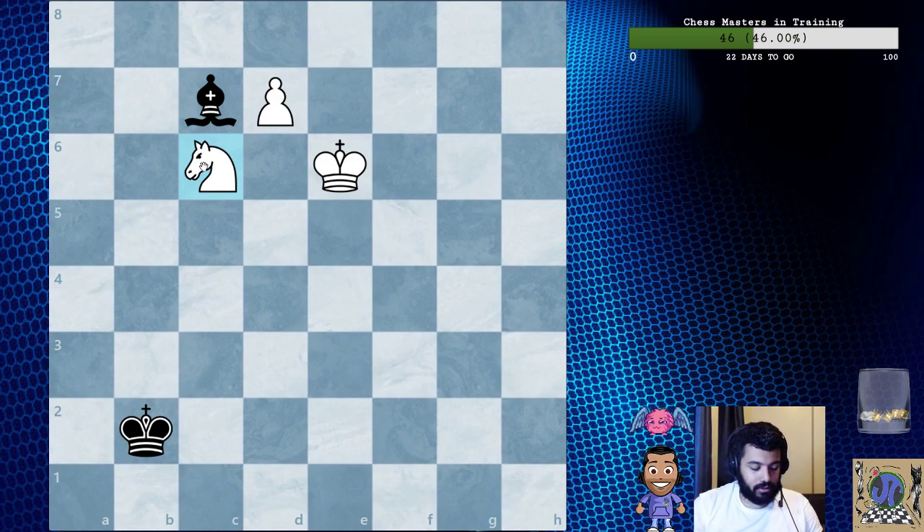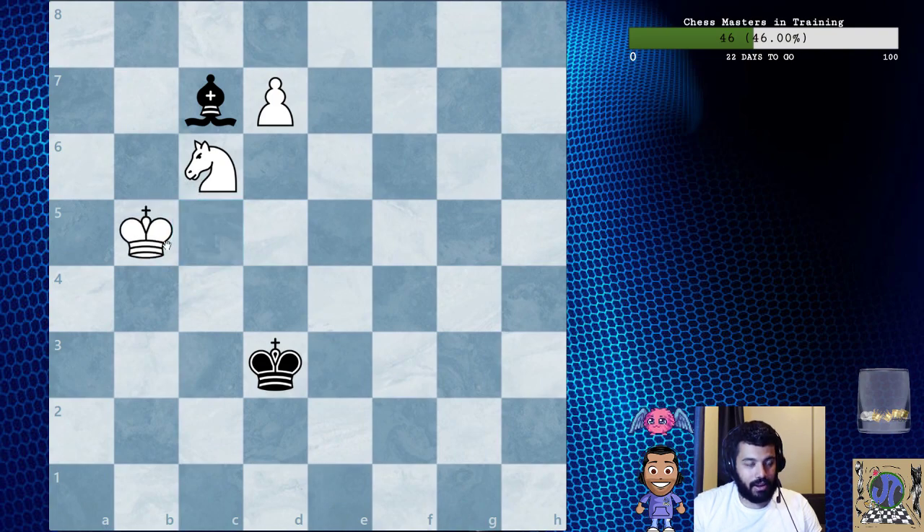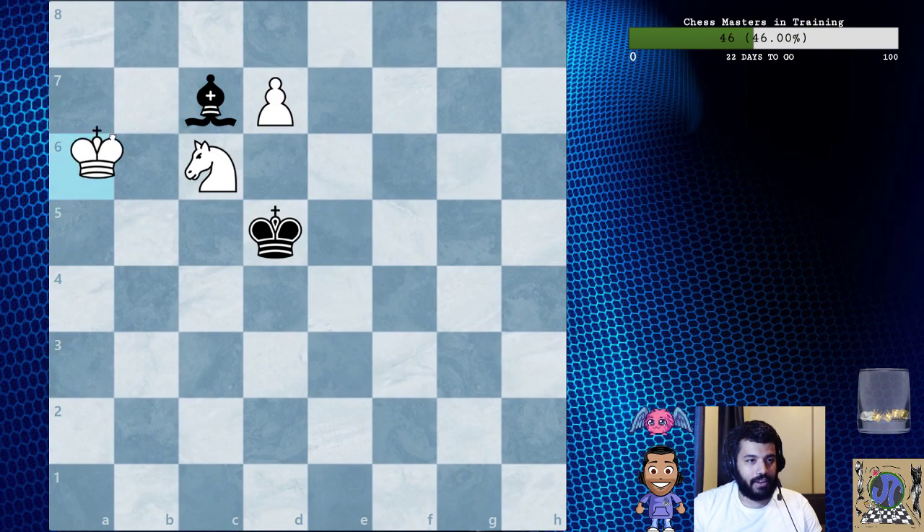With the king's help, black's king is in time to help the bishop. The way you do this is: bishop d5, king to c3, king c5, king d3, king b5, king e4, king a6, king d5, king b7, king d6 — and it's a draw.